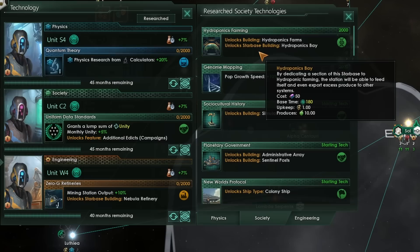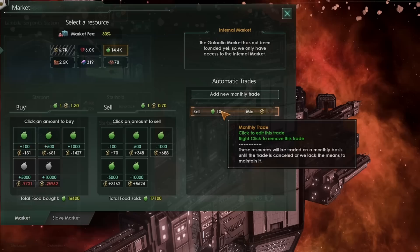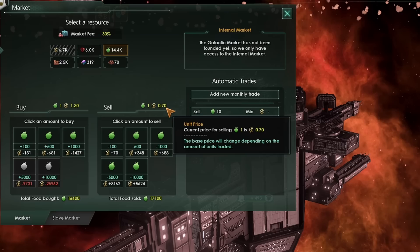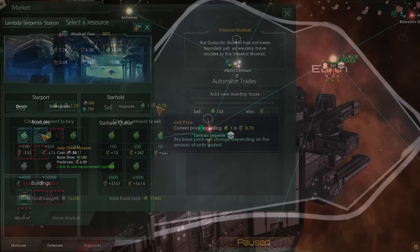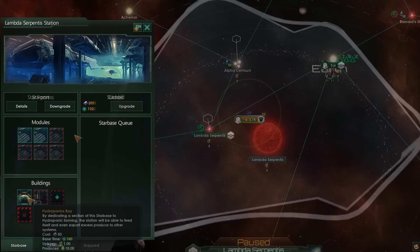Once you've researched the hydroponics farming technology, you'll also get access to the hydroponics bay building. By combining a hydroponics bay with two solar panel networks, you'll get a net output of nine energy credits and ten food. If you don't want to use this food, you can use the internal market to sell ten food for another seven energy, and you can sell at least 130 food per month before altering the price. At the start of the game, it can be a great idea to throw up some of these economy starbases as a gestalt consciousness. And if you're just a regular biological empire, throwing a hydroponics bay on a single station is also not a bad idea.